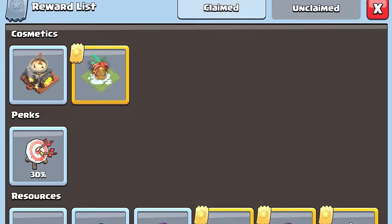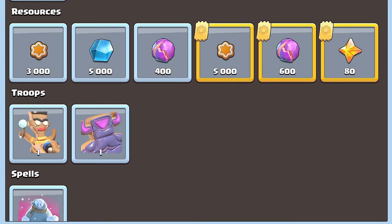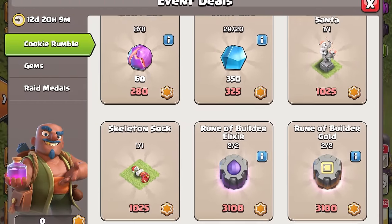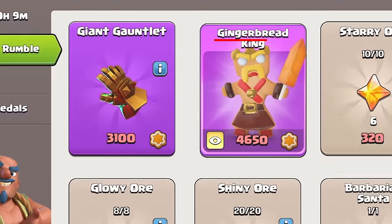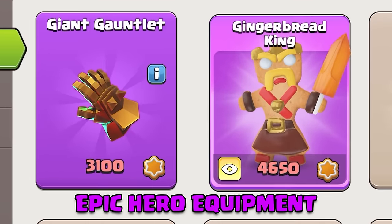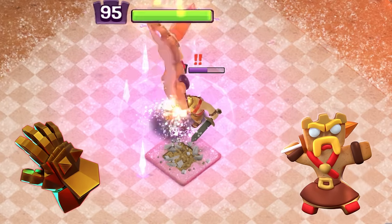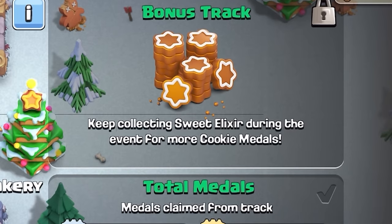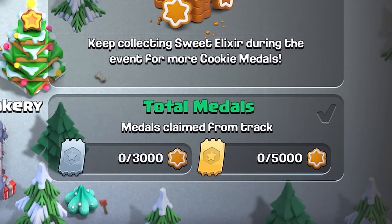You'll earn rewards along the track like resources, progression boosts, decorations, and limited time troops. You can also spend your Sweet Elixir in the Trader Shop for more resources, progression boosts, and decorations. But the two rewards of interest are the Gingerbread King skin and the Giant Gauntlet, which is a new piece of epic hero equipment. The key issue is you can only claim one of these rewards unless you buy the event pass, because your Sweet Elixir will be capped so you'll only have enough to buy one.